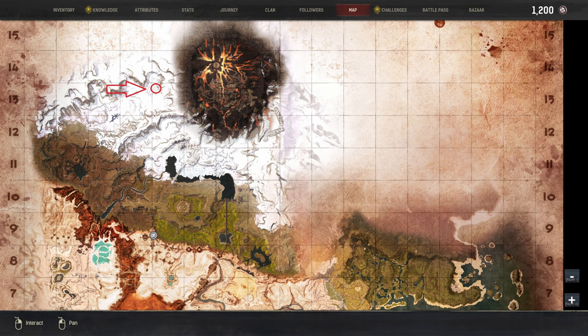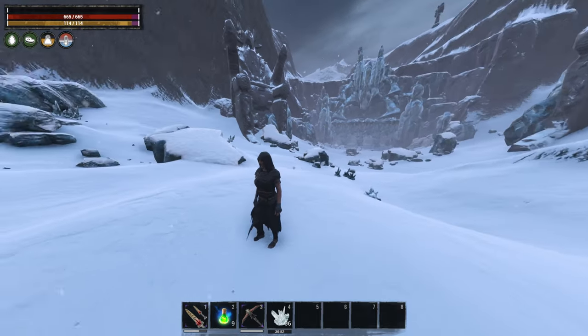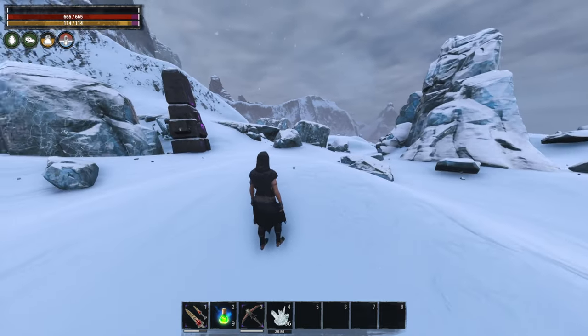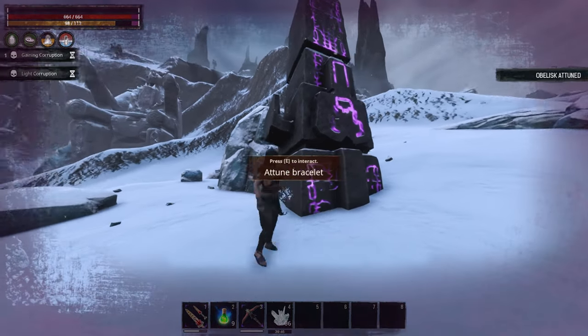This time we jump into the winter location and that one is actually one of the best spots for digging the black ice. Also it's in front of a cave with frost giants.